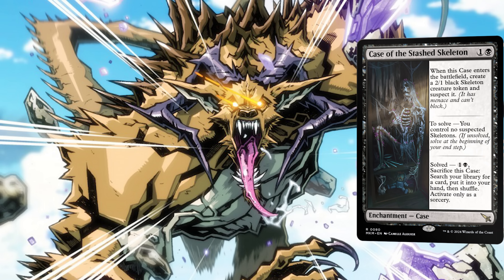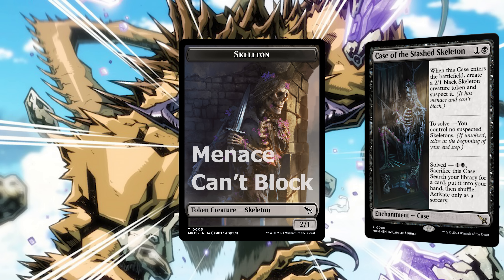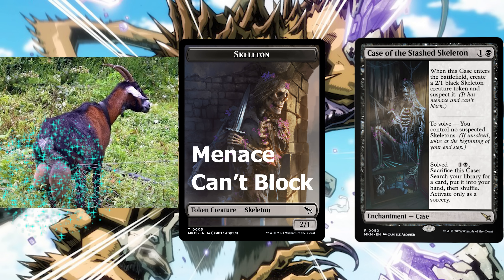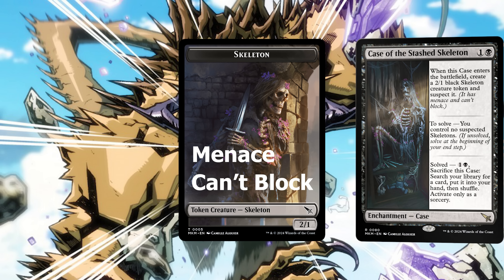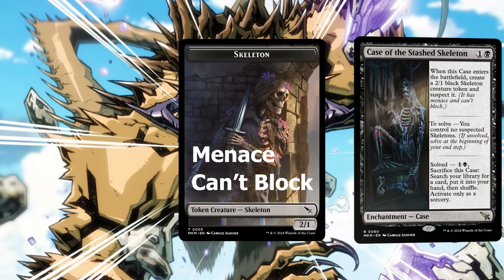The new card, K-Swissed Skeleton, has a lot of potential. When it enters, we make a skeleton token and we suspect it, meaning it has menace and can't block. That's pretty good, but on our end step, if we control no suspected skeletons, we can pay two mana to dig for any card, and that last part's pretty good.